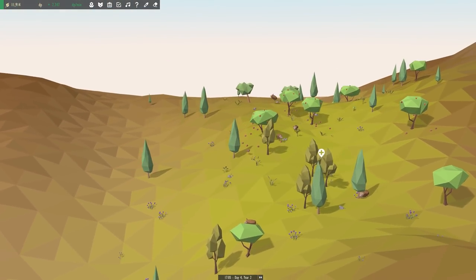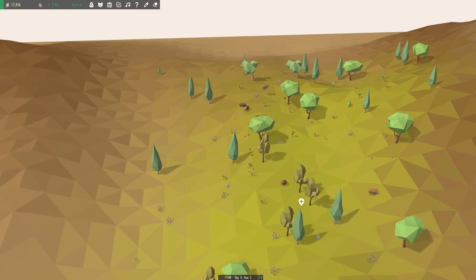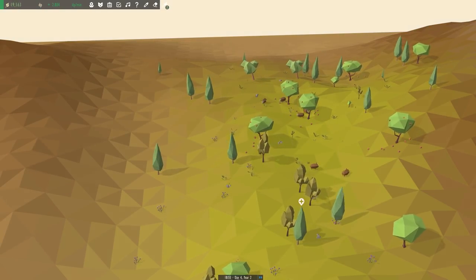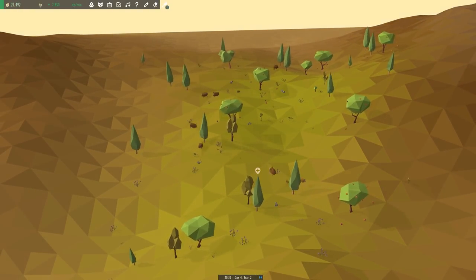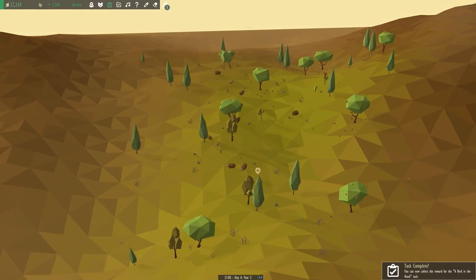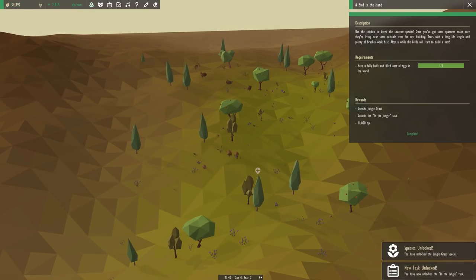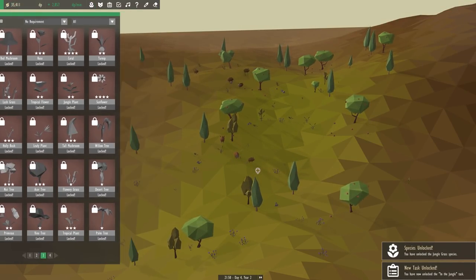That's actually generating the extra tall trees. So let's go ahead and we will fast forward here for a while. We'll let ourselves gain some more DP and then we're gonna start working on this other forest biome area. So we can collect the reward for a bird in the hand - that's awesome. And now we have the jungle biome basically.